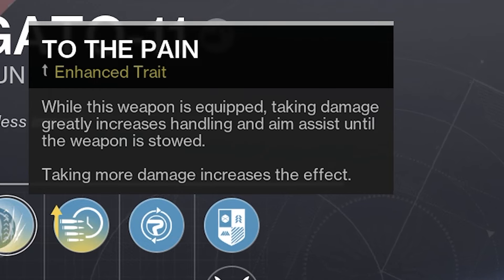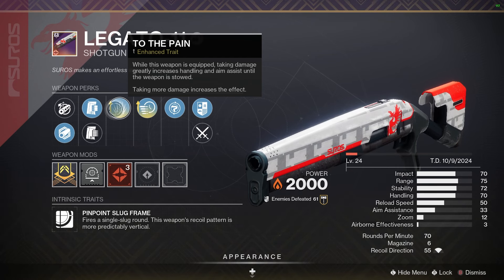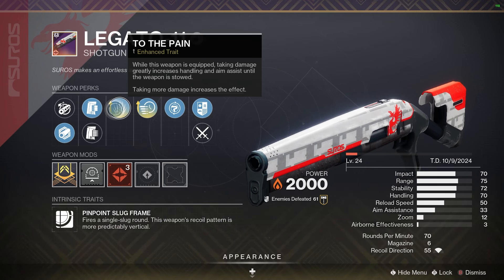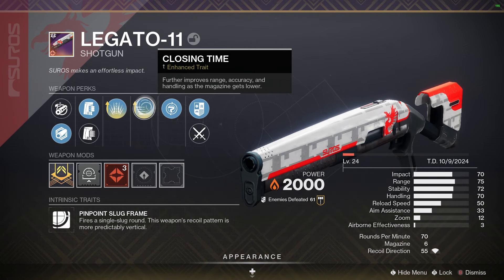We also have To the Pain, and to my knowledge I've not seen this work on any other slug shotguns or shotguns in general. While this weapon is equipped, taking damage greatly increases handling and aim assist. So as you're pushing in and sliding in to close the gap, you're always going to take damage, which means you're always going to activate To the Pain. And when To the Pain and Closing Time are both activated, this is the nicest feeling legendary shotgun I've ever used.